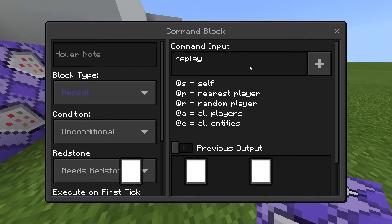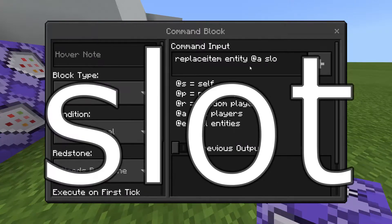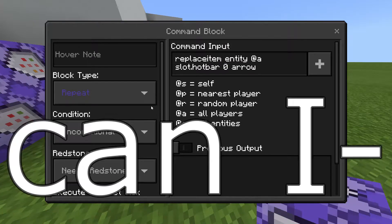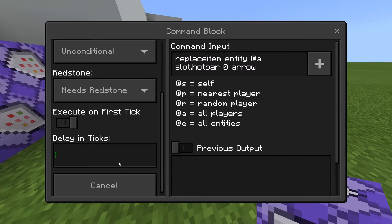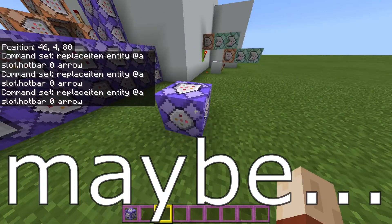So the replace item command — replace item entity, all, slot hotbar — let's make it an arrow. This will have a cooldown. I don't know why my scroll wheel isn't working. I think the timer was 100 ticks, which is maybe around five seconds. I turned it on — it should give me an arrow. There it is.